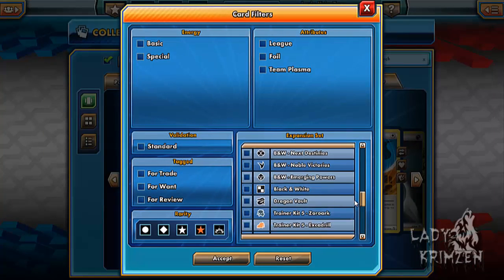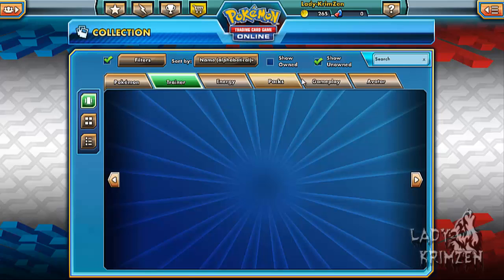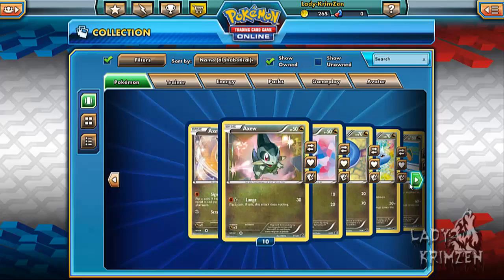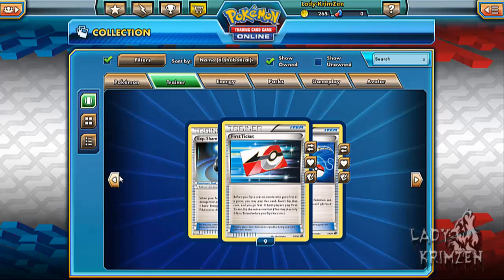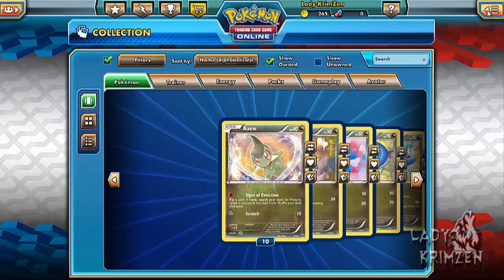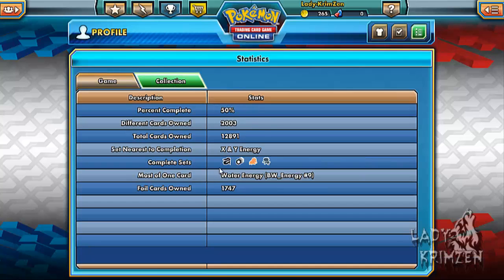I can't believe we actually pulled that. 3 League Latios, 7 Normal Latios, 1 League Latios. 2 League Rayquaza, 8 Normal Rayquaza. 10 Normal Salamence, 4 League Salamence, and 9 Shelgon. We'll have a look at the Trainers — Super Rod, First Ticket, Experience Share. No more than 3 in this one. And no energy cards. So we fully completed Dragon Vault! That is awesome.